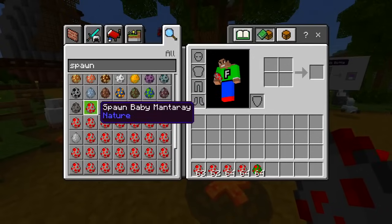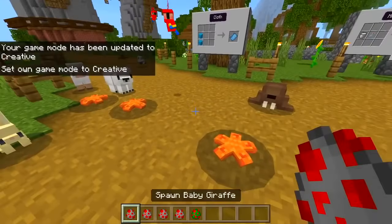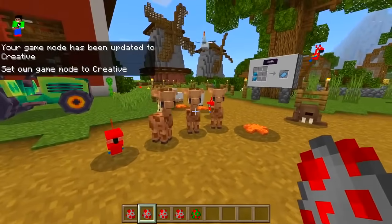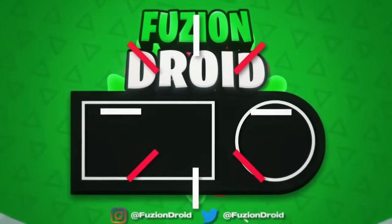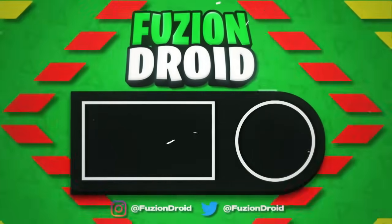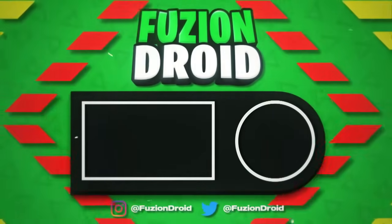It would be pretty cool if all the spawn eggs were different colors to represent each animal - like a baby elephant egg should be gray with maybe some white spots. But yeah guys, that's pretty much it for this awesome mod. Definitely check it out in the marketplace. If you guys enjoyed, smash the like button right now, subscribe to the channel if you haven't already, and I'll see you guys in the next one - peace, see ya!